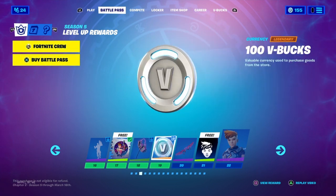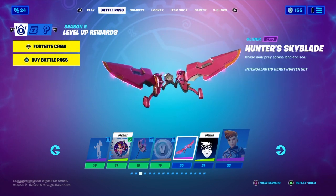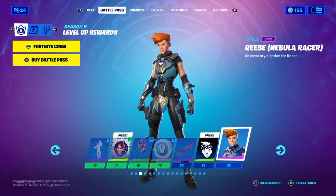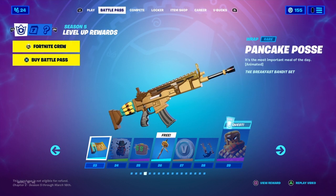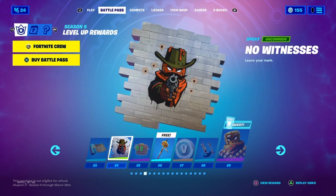Tier 19, more V-Bucks. Tier 20, Hunter Skyblade. Tier 21, Reese Banner Icon. Tier 22, we got another style for Reese — blue style. And a Wrap for Tier 23, Pancake something. Tier 24, we got No Witnesses Spray.